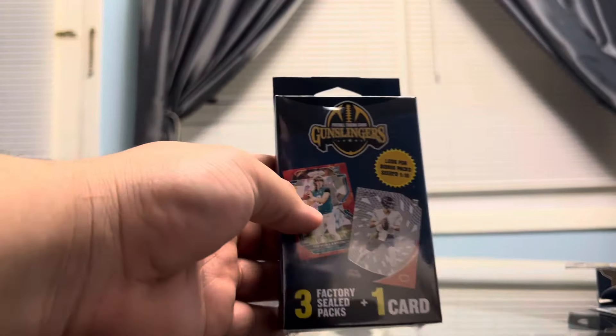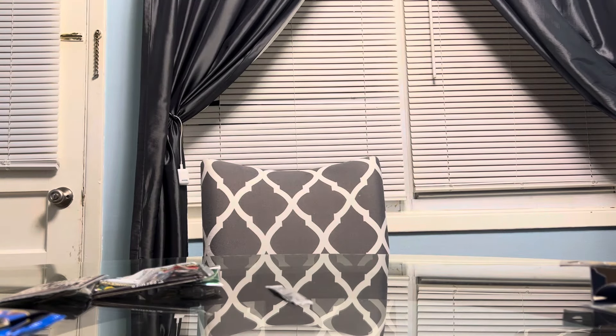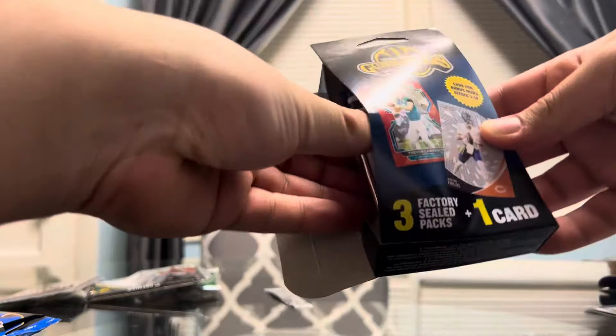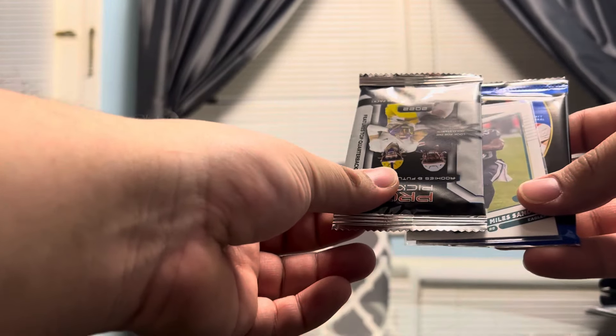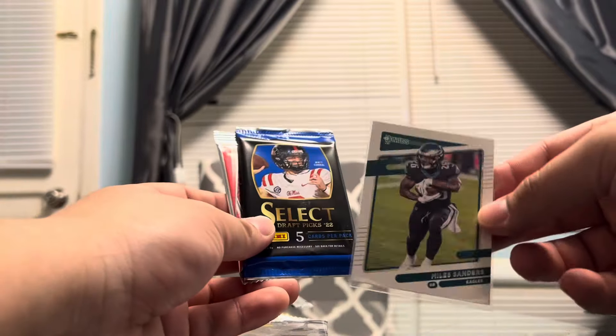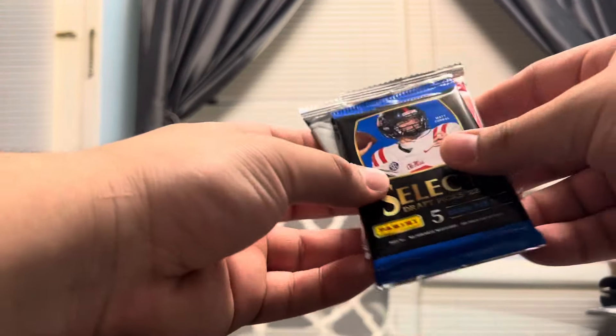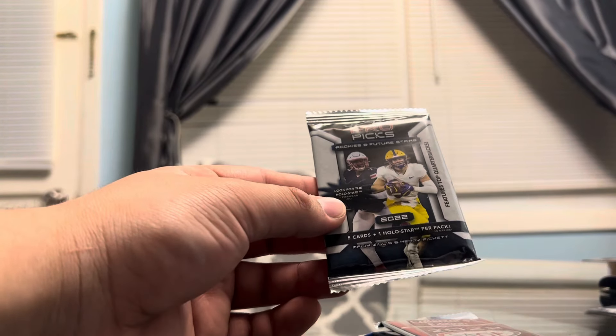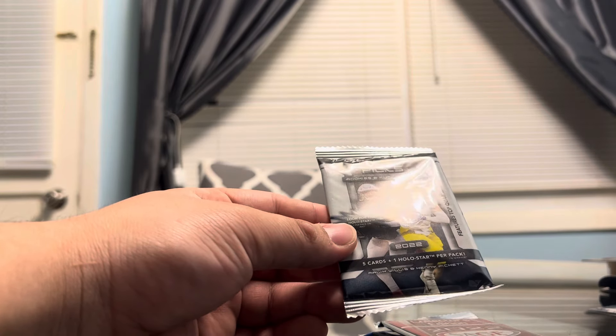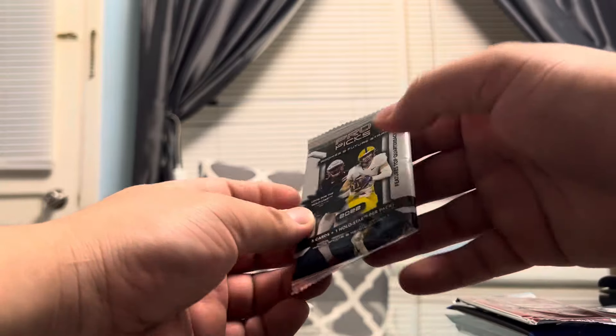Let's see what's in this next Gunslinger's box. We already have a loose card in between the packs. It looks like an Absolute, maybe Donruss — it is a Donruss from 2021, and it's Miles Sanders. Another sleeved card — that's real nice, I like that they have them sleeved, I appreciate that. And in this box, we have another Select Draft Picks 2022, a 2022 Collector's Edition SAGE Football, and some Pro Picks — Rookies and Future Stars. One holo star per pack, that should be interesting.